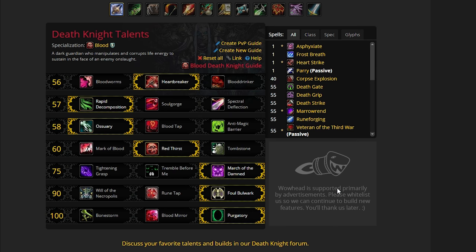So this is what the talent tree looks like for a Blood Death Knight. I honestly feel there's very little room for changing any of these talents for the most part. I find that the Death Knight talent tree is one of the easiest, one of the most no-brainer choices for raiding.